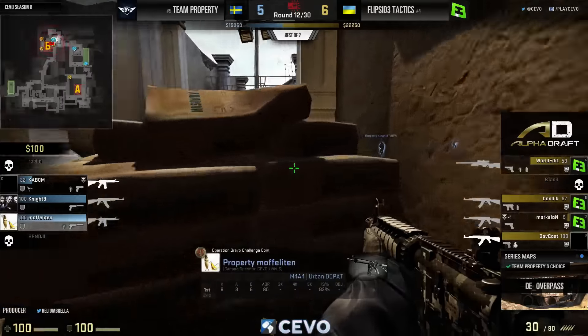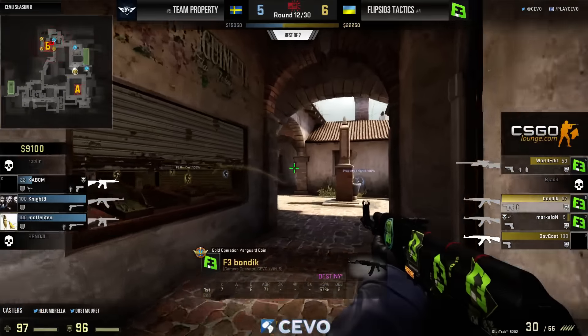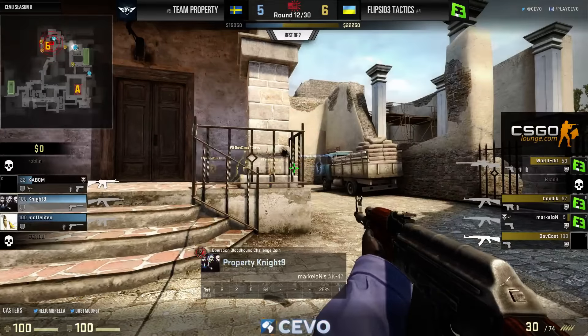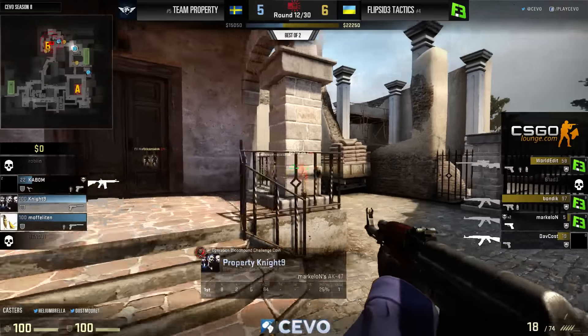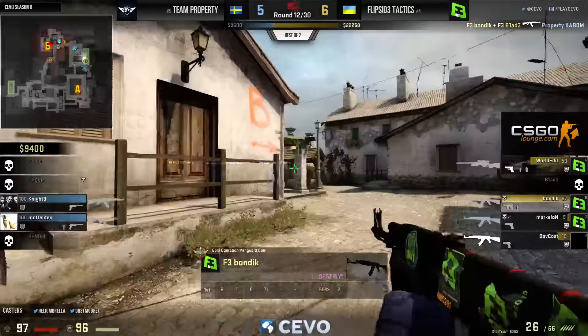Flip Side has been running this pretty much every round — getting mid-bracket control with a couple of guys, then doing a late B hit. Mostly based on World Edit getting entries early in rounds — hitting the weaker site. This time they didn't have any initial pick; it was a five-on-five hit, and Markolov just came up big on entry inside that site.